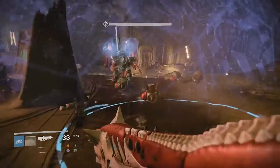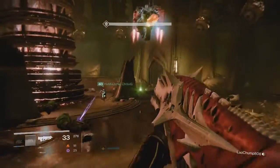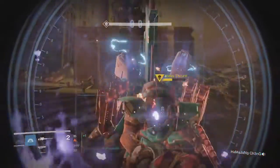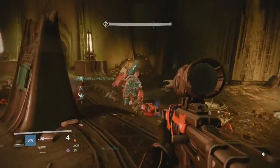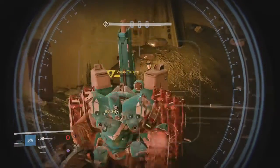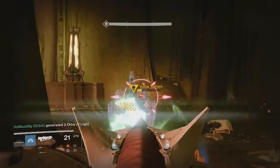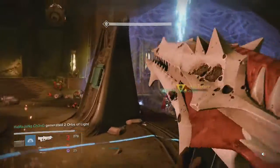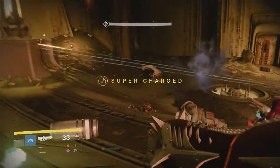This week's Nightfall was the Shield Brothers Strike and the modifiers were No Radar, Brawler, Match Game, and Exposure. It was pretty intense especially in the boss room just because there's two bosses with the brothers and there's a lot of adds. Exposure makes it a lot tougher since you don't regen your health or your shields, but still manageable now that we got some good weapons and we're above 300 light.